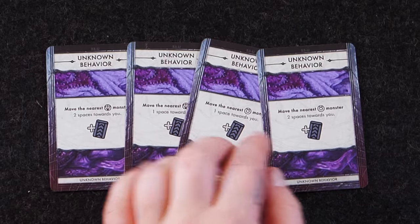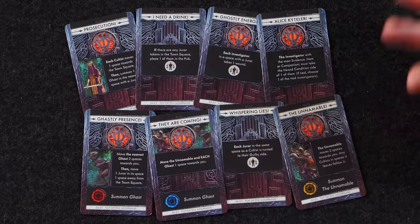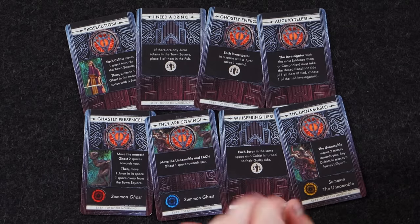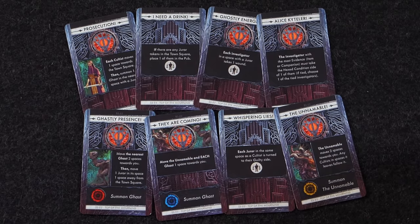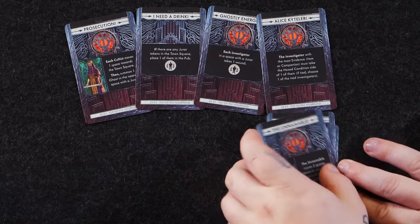This is how the unknown cards actually work — these are unknown behaviors. Move the nearest unknown monster two spaces towards you. These get mixed into the deck; they escalate the unknown creatures but don't actually escalate the main game track, and then you draw another card. For Season 3 Episode 2 — the episode we played — you can see the cards will be triggering specific things, like taking tokens you'd already worked with and moving them back to different locations relevant for your investigation.